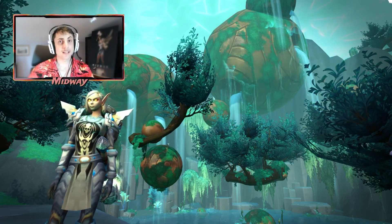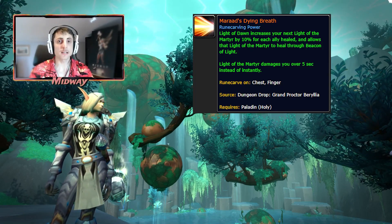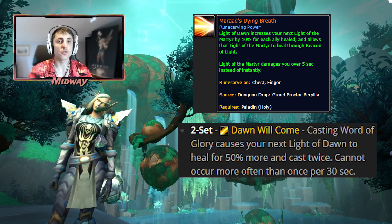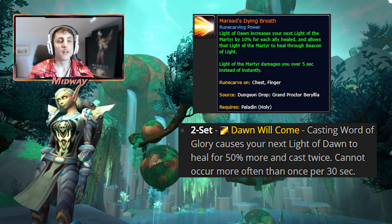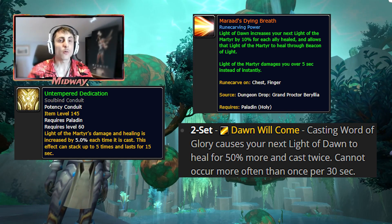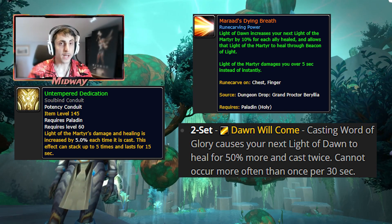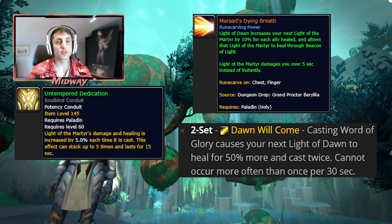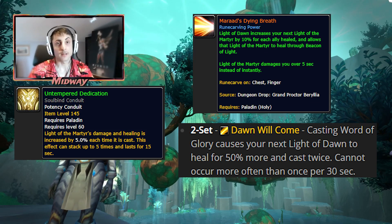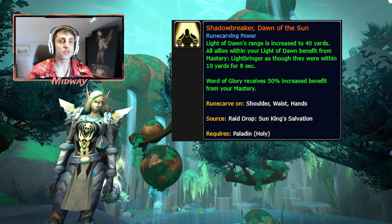Moving on to Legendaries — Marats is a really strong option because it's feeding its healing done through the Beacons. There's also an interaction with the two-set: when you consume the two-set buff and get the double cast of Light of Dawn, the stacks from the Marats Conduit go all the way up to 10 stacks instead of 5. Therefore your next Light of the Martyr is going to be hitting for 100% increased healing. If you're using it together with Wings, it's going to hit like a truck, and it's also going to transfer its healing through the Beacons.